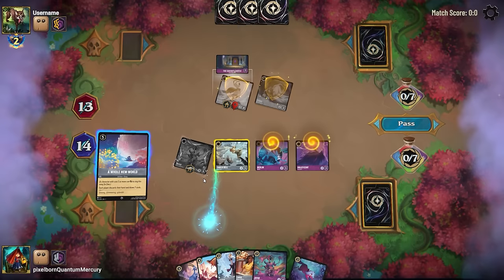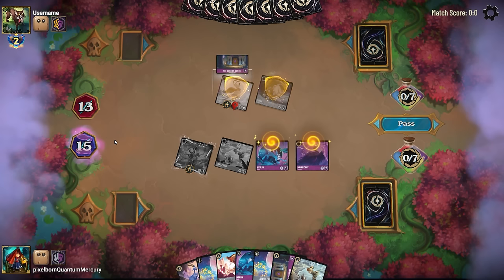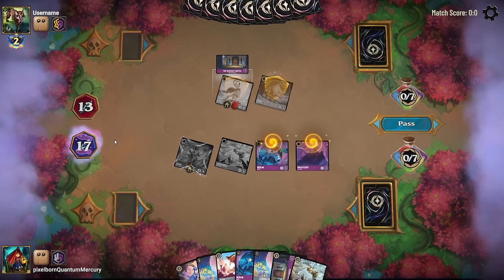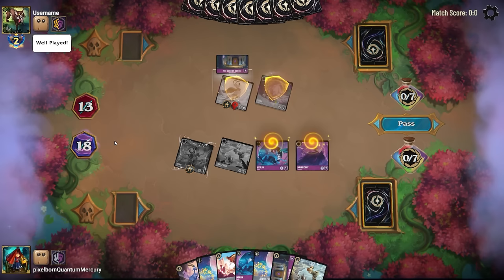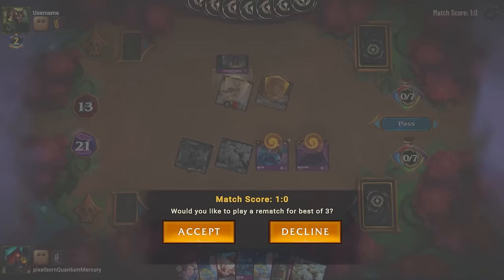We draw into another Whole New World and another one — oh my goodness. That's how powerful this deck is. Turn seven, close out the game with a double Whole New World. The opponent gives me the well-played knowing it's over. If you enjoyed this video, make sure you're subscribed if you want to see more. Thank you for watching. Quantum is out.